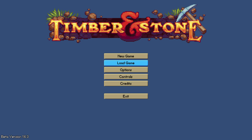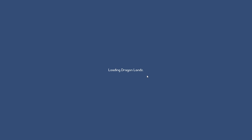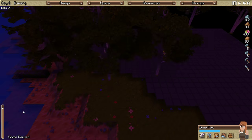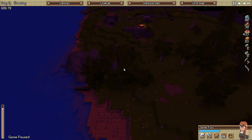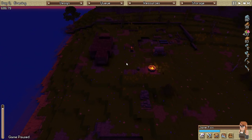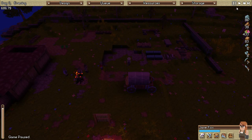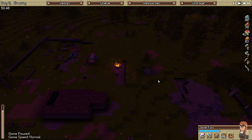Good afternoon everybody, Silver Dragon here coming at you with some more Timber and Stone. Going to be continuing where we last left off in the Dragon Lands. Let's go ahead and slowly load the world here - it literally slowly loads the world one section at a time. Last time we did lose one of our villagers, which was quite sad. It's always bad to lose a villager and unfortunately we haven't really gained any at all. Alright, it's finished up here, so let's go ahead and hit play. I guess it's daytime.